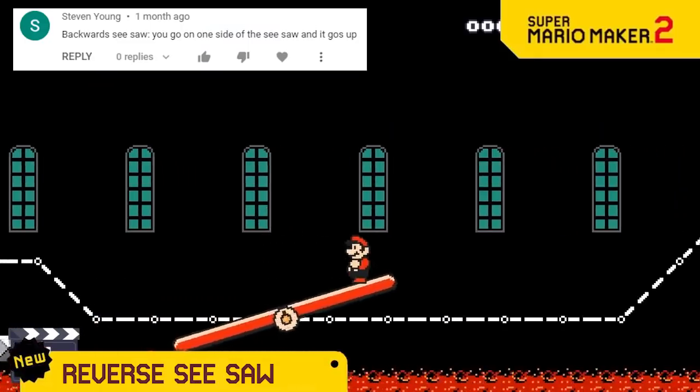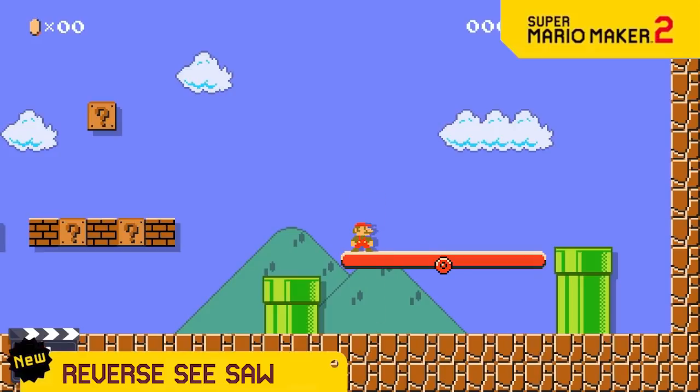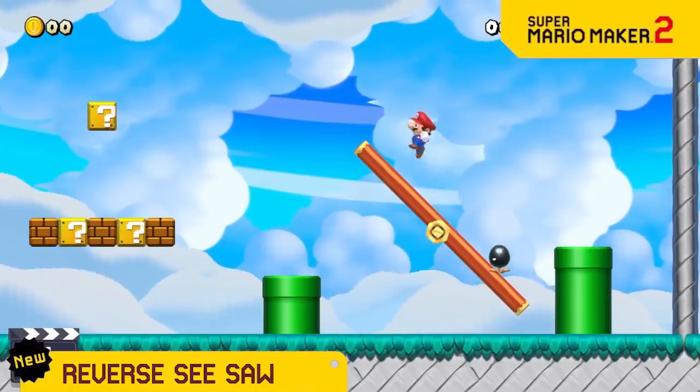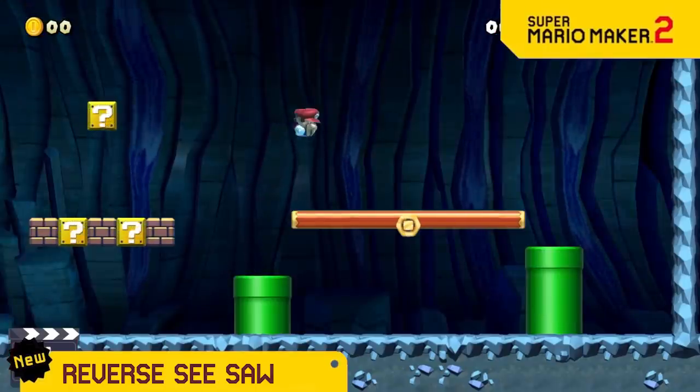Seesaws are neat and all, but we just want to mess with you so we're adding in Reverse Seesaws! They do the reverse of what any seesaw would normally do. Like how normally a ground pound would launch the other side up, on this seesaw it'll launch you up!